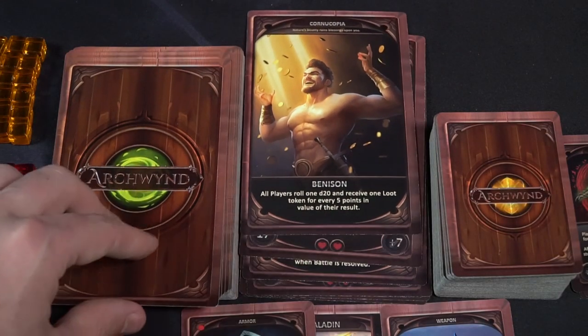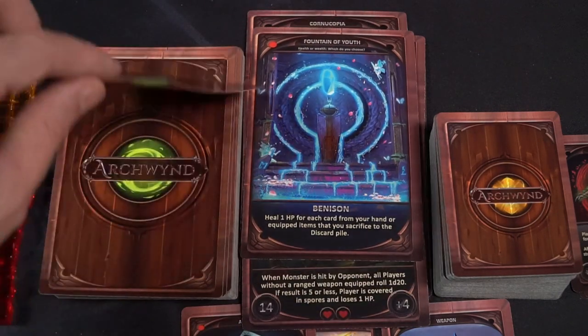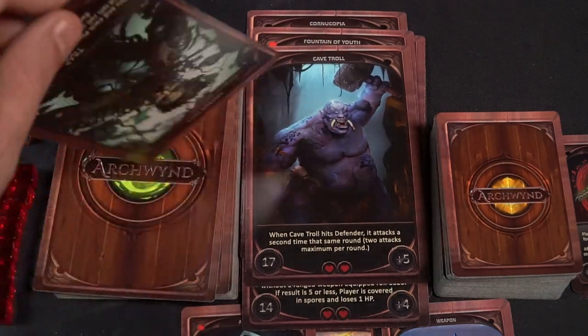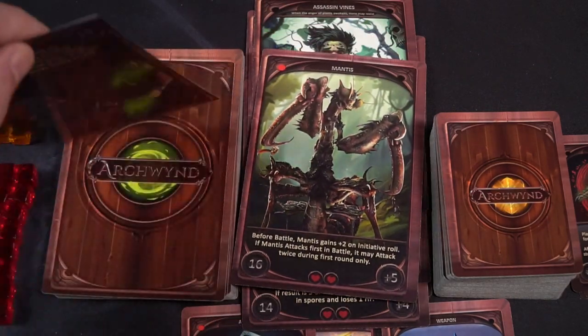And of course there are weapons in the game — a whole list of different things you can add to your characters, whether armor or weapons, to increase your value. For instance, here is a Magic Morning Star giving you plus two. You can play it on your turn and equip a weapons slot on the character card to gain a bonus on any d20 attack roll. Mainly it's just for the stat roll — same for most armor and weaponry.